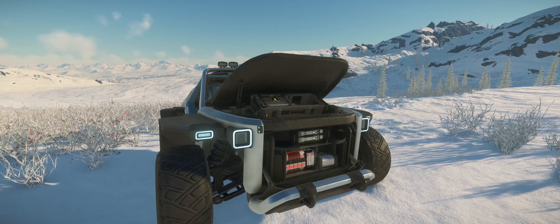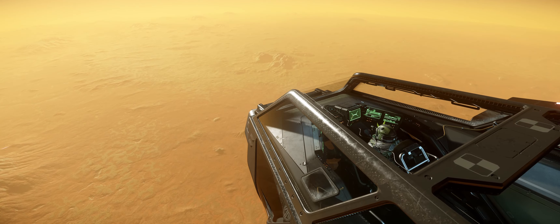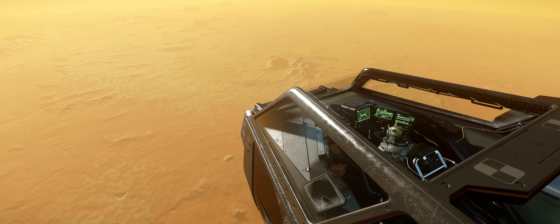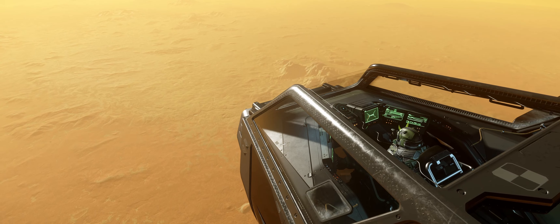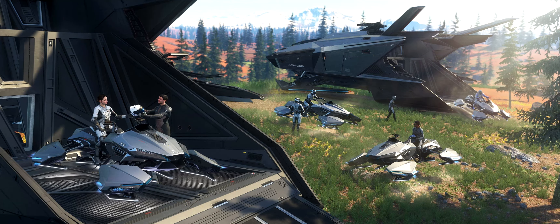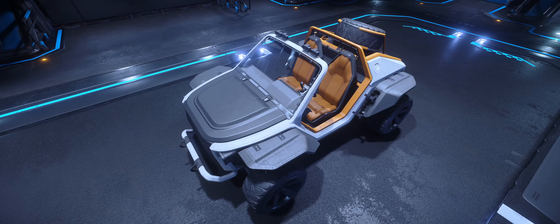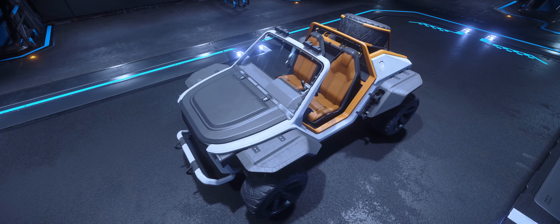The STV is going to be the lightest vehicle that can still hold some storage, a few weapon racks, and carry a couple of people. It will also be extremely difficult to spot using radar, even flying directly overhead, because it has no weapons, no life support systems, and no shields — making its combined EM and IR signatures almost non-existent. You could even install stealth components to drop that signature down even further.